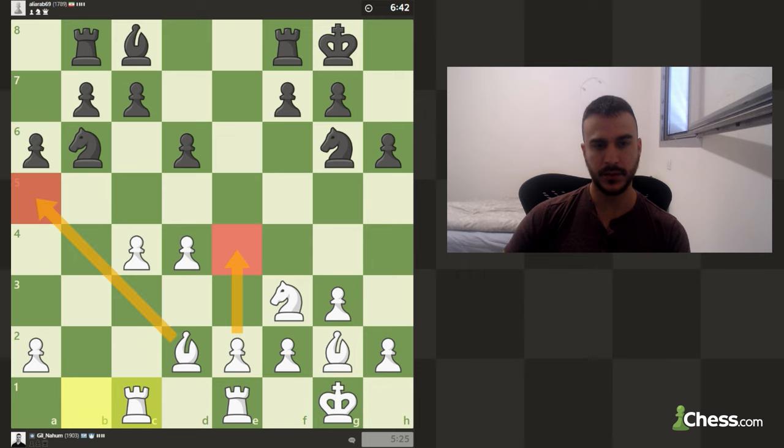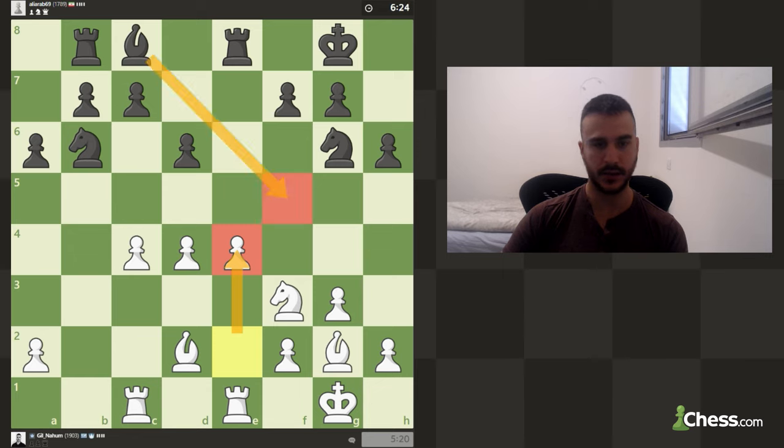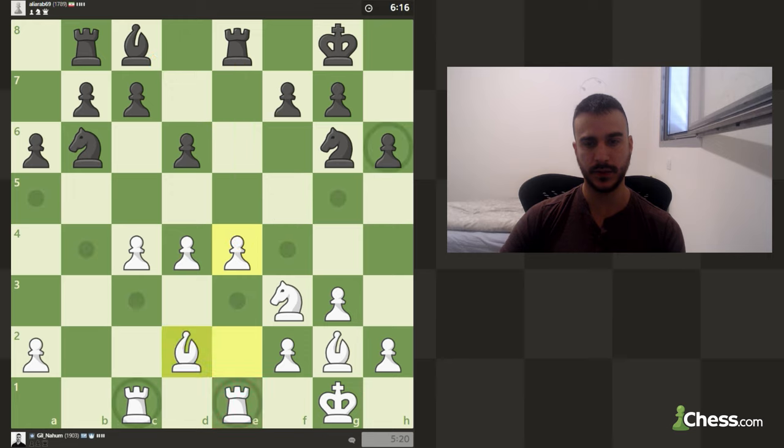I'm thinking about bishop a5 — just getting rid of this knight and doubling up his pawns. I think that might be necessary in the position. Now I'm going to push the pawn already, because if next he plays bishop a5 I can no longer push — he'd have two attackers versus one defender. So yeah, that's good timing.